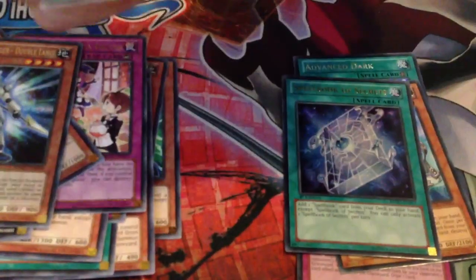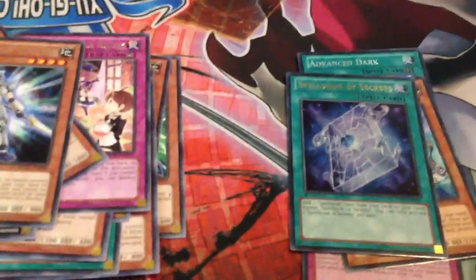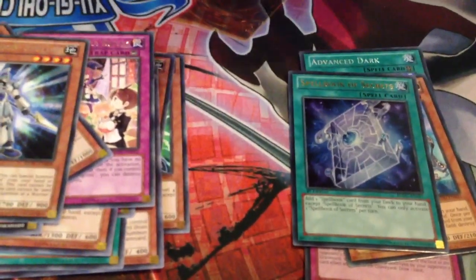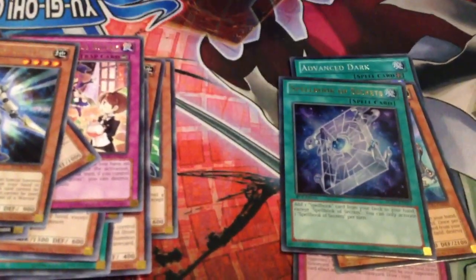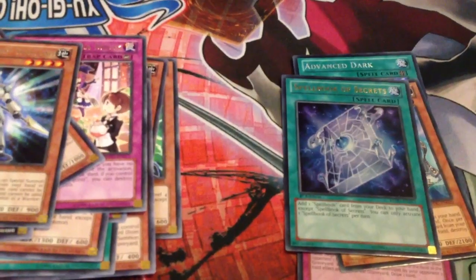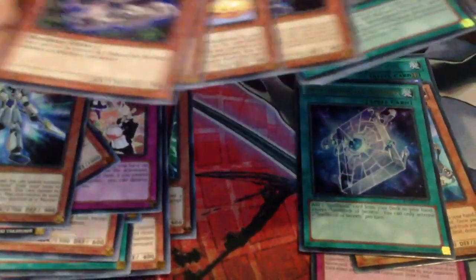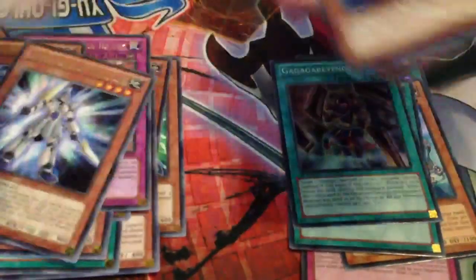There's Double Lance — at least got one. And then the last pack of the sneak peek kit. Let's see what it is. Gagarinix! It's another Gagarin Revenge and another Twinlance.